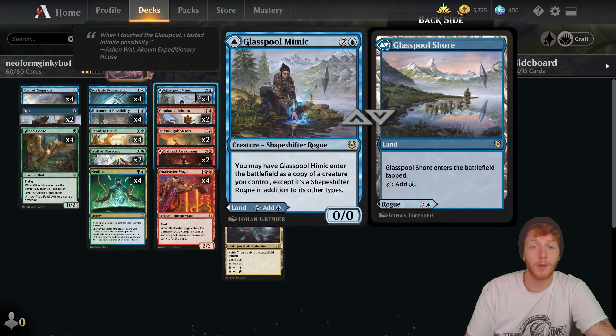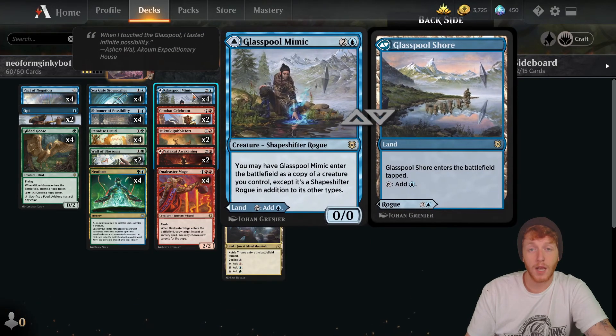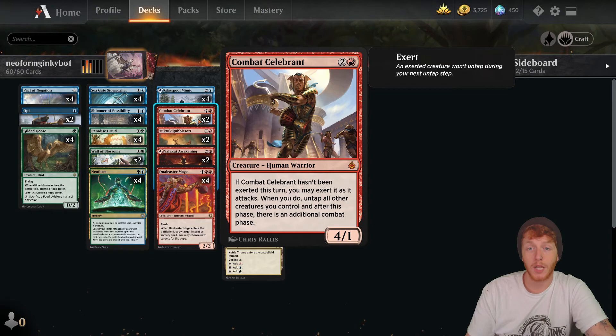Once you run out of Dualcaster Mages, you grab Glasspool Mimic, coming in as a copy of Dualcaster Mage. Once you get to the last copy of Glasspool Mimic, you tutor up Tuk-Tuk Rubblefort for haste and Combat Celebrant to give your creatures an additional combat step. And that's the deck.